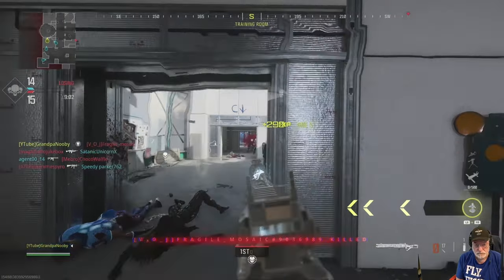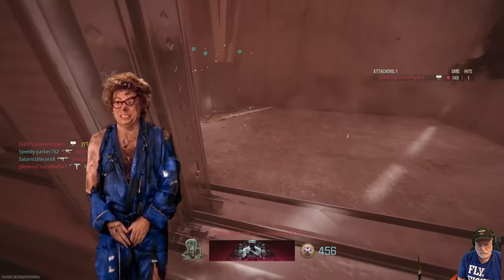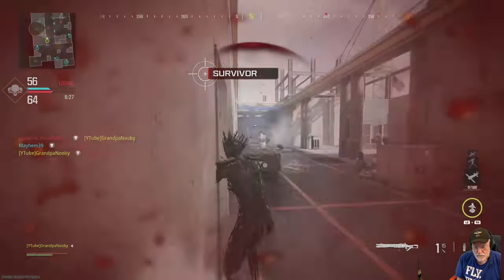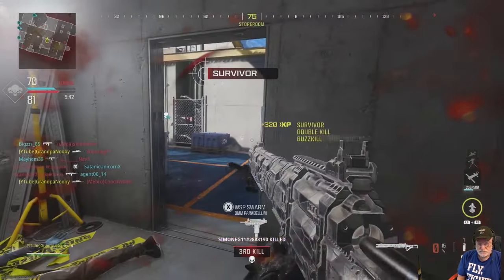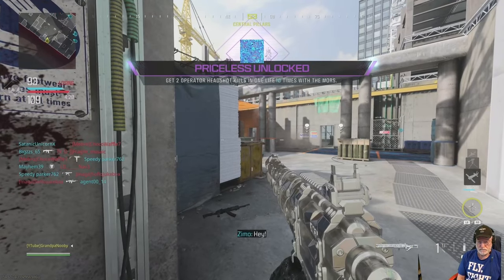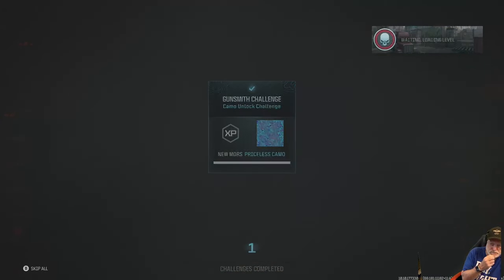I picked up the next morning and got the headshot. Some clown came after me and I died with a headshot — so frustrating. Got another headshot, got gacked again. Not a headshot — some clown comes after me. Finally, a collateral headshot kill to complete the Priceless camo. The Moors — completed.